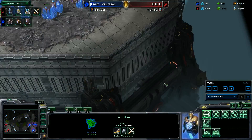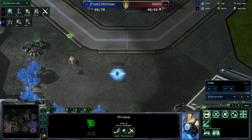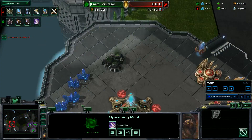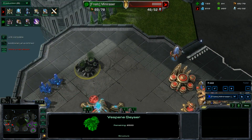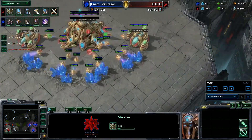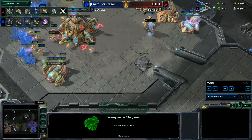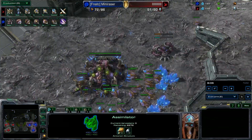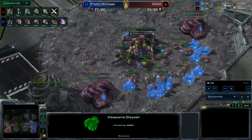I grabbed plus one before Dark Shrine — which is very greedy, I don't think that was on purpose — and I made a Mothership Core as well. I killed that overlord so he doesn't see anything, then I grab a third. He sees that I don't have gas, so if I didn't show my third, he's going to think it's a gateway push. He doesn't know about the hidden gas. That's the beauty of the build: you deny scouting so they don't know, and you don't have all your gases so they don't expect DT.